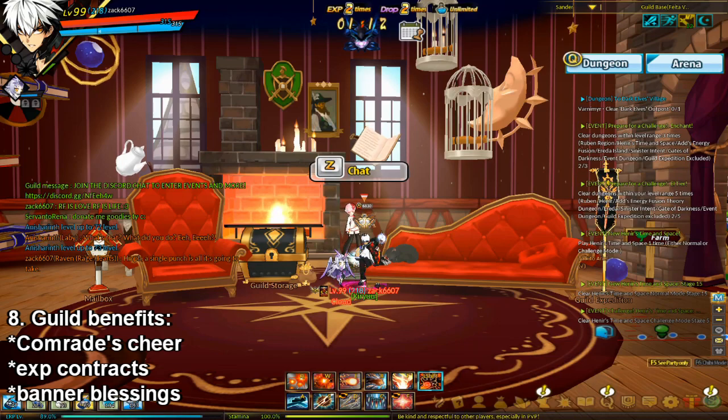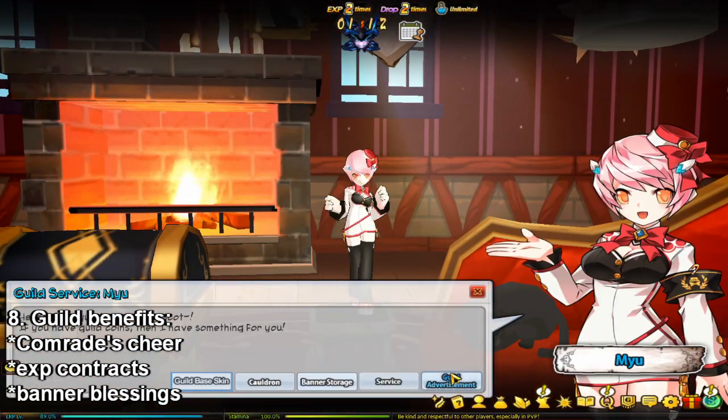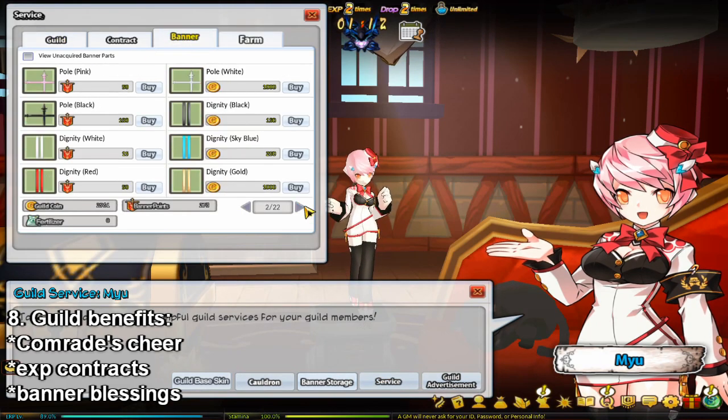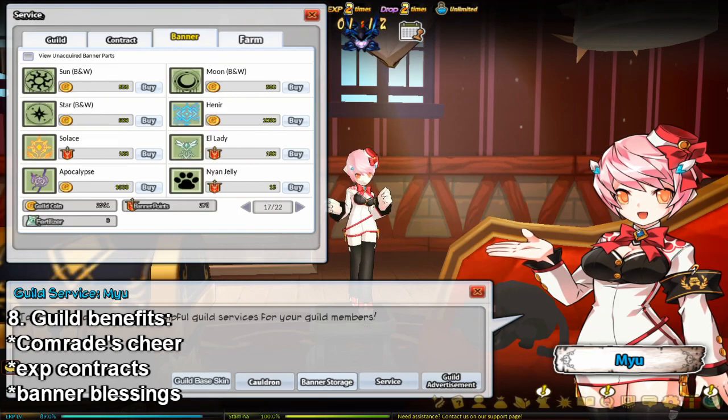Also, people with the ability to do so can use guild banner points and guild coins to bless the guild banner, and you can get an EXP boost from that as well.